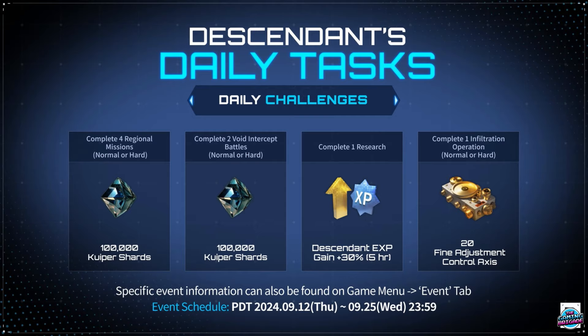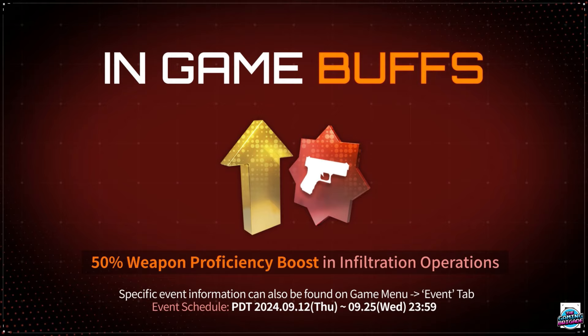Completing one research is going to get you an XP gain of 30% for five hours. And completing one infiltration operation on normal or hard difficulty is going to get you 20 fine adjustment control access. At the bottom of the page it shows you exactly where you need to go to find all this information.